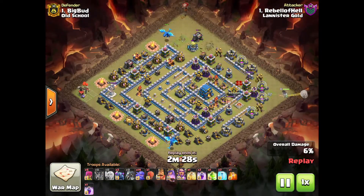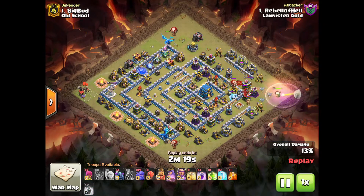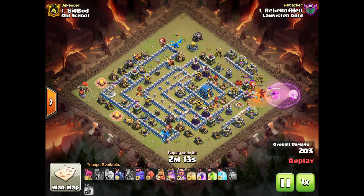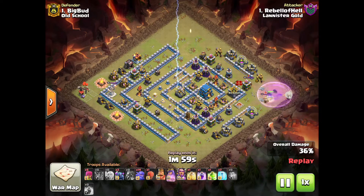I love the use of the electric dragons — such good funnel they create. The queen's basic motive again is to get a funnel, get the CC, and get the enemy queen. The backing balloon cleared two defenses — it got taken out soon but still added value. The electric dragons still haven't been touched — they're so good. They came in with their lightning which didn't do much damage, but look at that funnel: 36 percent just out of the electric dragons and the queen.